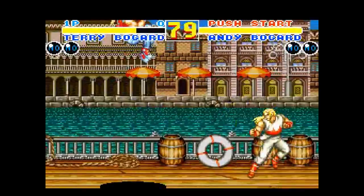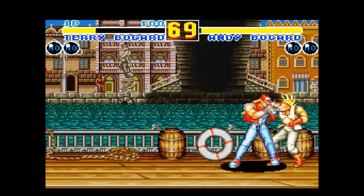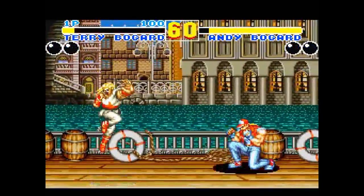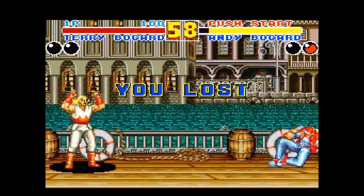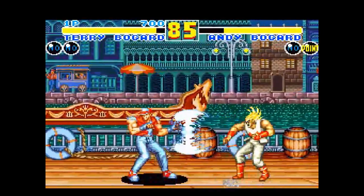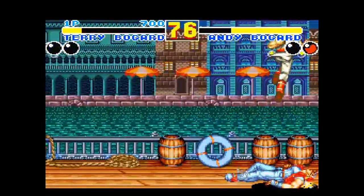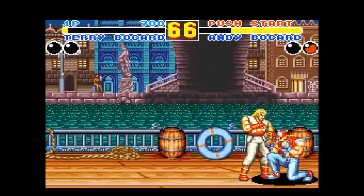It's Fatal Fury 2, developed by SNK, published by Takara, released in April 1994, and it is part of the Fatal Fury series — another beat-em-up originally for the Neo Geo, ported to several home systems like the Super Nintendo. Plot-wise, after Geese Howard's death in the original, a nobleman becomes the new sponsor and the tournament is held worldwide. We have all the same characters from before plus some new ones, and some bosses. Home versions include Neo Geo AES, Neo Geo CD, Sharp X68000, Genesis/Mega Drive, PC Engine CD, SNES, and Game Boy.